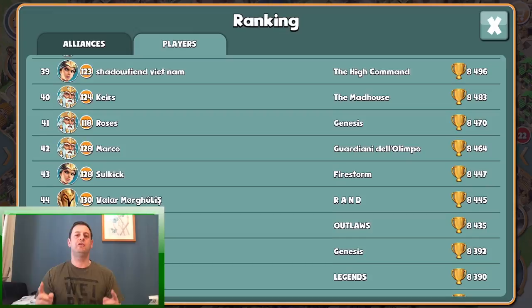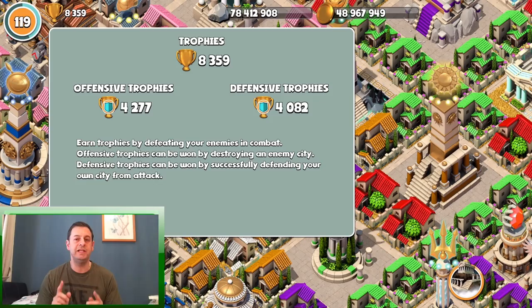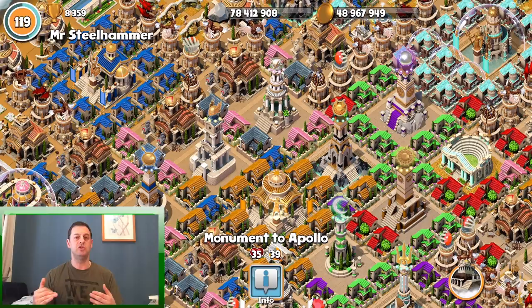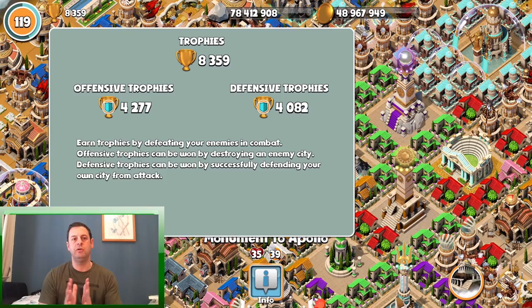So to build a better base, the best method to use - and it's not really cheating - is if you're a high level player, go on the leaderboard and find somebody who is around your level. Bear in mind that some people might be in top alliances which gives them a slightly better defensive buff, but it's not going to be too much of a buff.